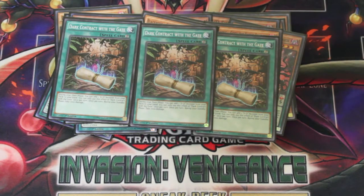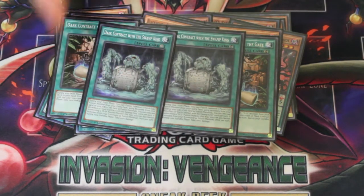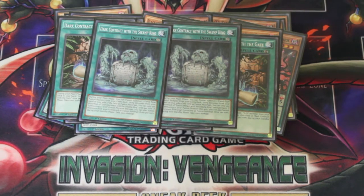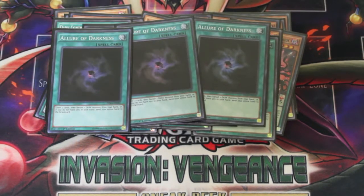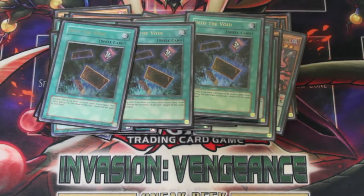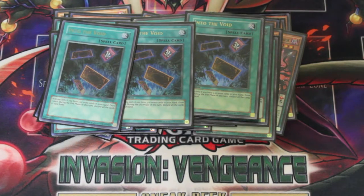For spells: still use 3 Dark Contract with the Gate — it's still a staple. I still run 2 Dark Contract with the Swamp King; I was contemplating running a third but because of the links it's hard to keep your combos going and a lot of the time they clog because it's a hard once per turn effect. For draw power, you still run 3 Allures, one Upstart, and still run 3 Into the Void.